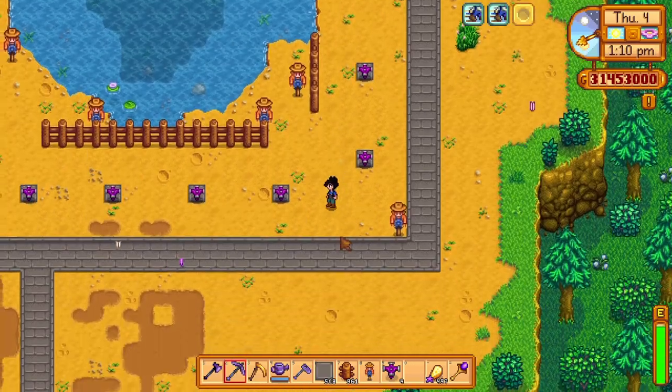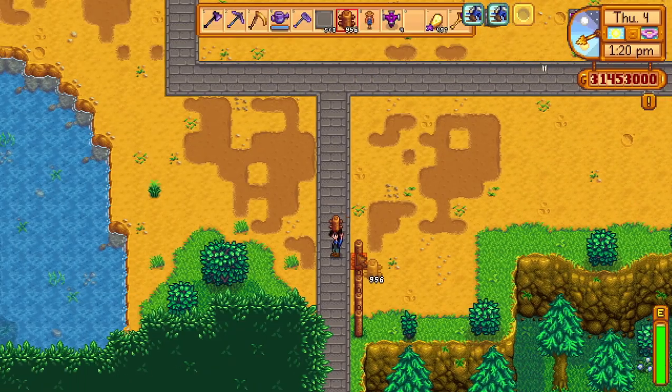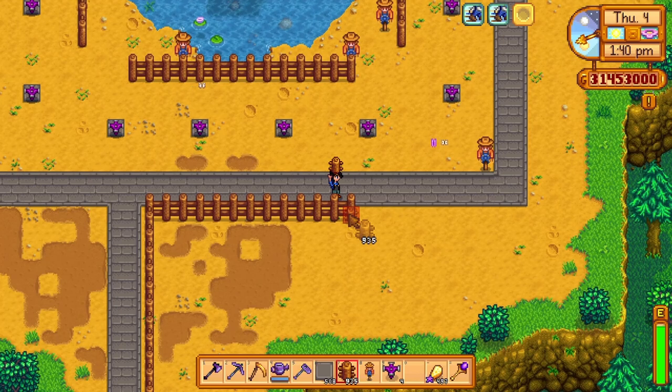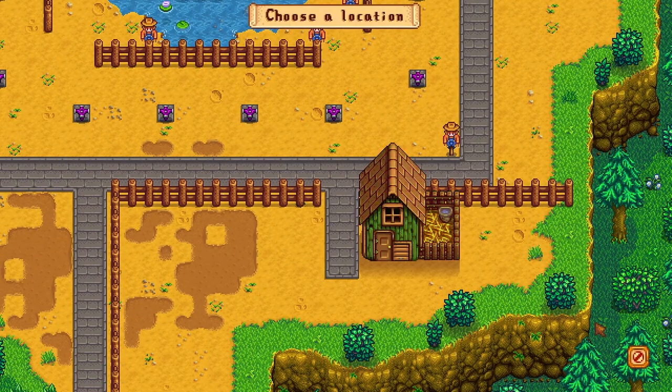I decided to use the lower east side of my farm for my farm animals. I placed down a fence to match the farm and to block off the animals from roaming around, fixed the placement of my already built coop, and then built a barn.